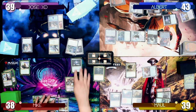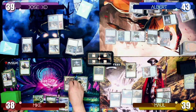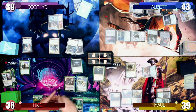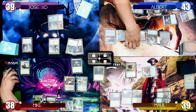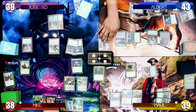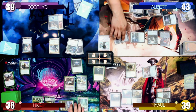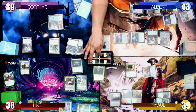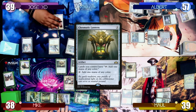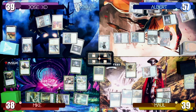Mike starts his turn, draws a card, plays a Swamp as his land. He activates Narset's plus 1 ability and reveals a Swords to Plowshares off the top of his deck. He casts it targeting Kozilek. I return Kozilek to the Command Zone and gain 14 life thanks to the Monument's buff. Mike uses Tamiyo's plus 1 ability to tap down my Emrakul, then replays Chromatic Lantern. Before it resolves, Jose casts Arcane Denial, countering it and drawing an additional card next turn.